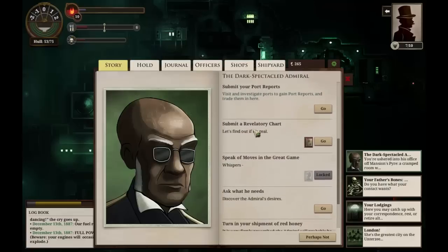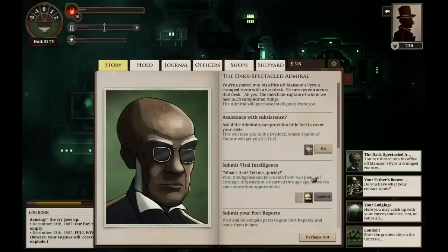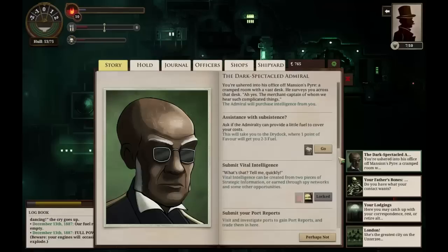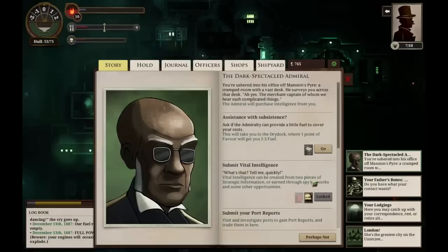We have a couple of other interesting options. We can submit our revelatory charts to the Admiral and find out what they're worth — we have two of them. He scrutinizes the chart minutely through a lens; he doesn't, we notice, remove the dark spectacles. 'It passes muster,' he remarks. 'The usual fee applies.' We've gained two hundred and fifty echoes — quite a haul. And we can do it again. Submitting another revelatory chart, it passes muster once more. We lose the charge but gain another two hundred and fifty echoes. We're starting to gain money quite quickly here, which could be quite useful.